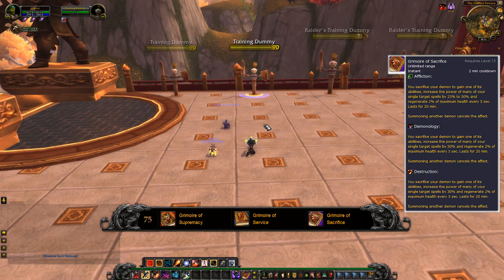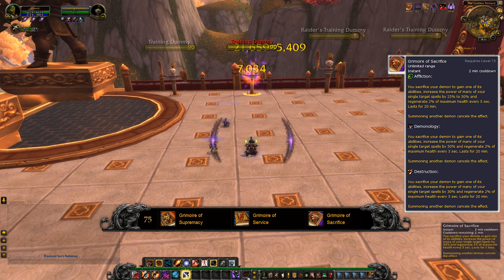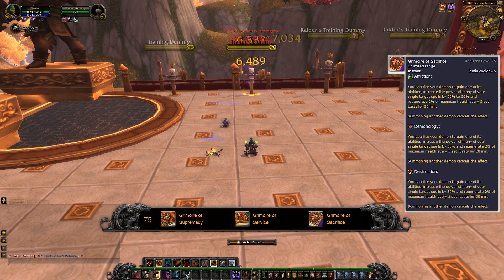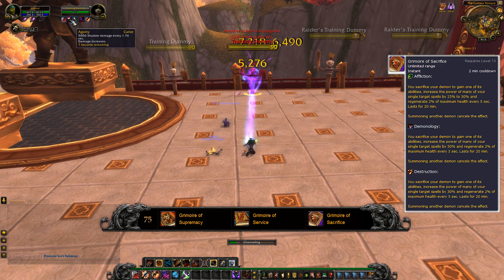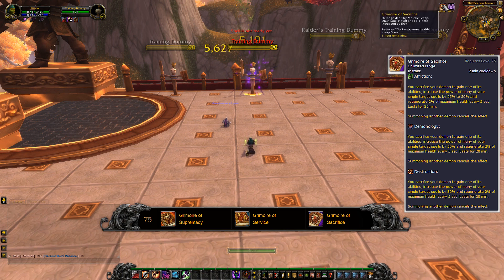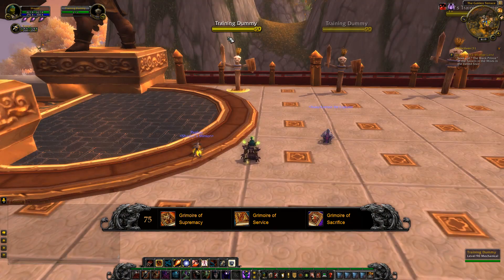The last one is Grimoire of Sacrifice. This makes you sacrifice your pet completely but enhances your abilities — for example, as Affliction you sacrifice your pet but your spells now do 50% more damage, though only specific spells dependent on spec. For Affliction, Grimoire of Sacrifice is ahead of all the other talents, simply because it buffs all of your DoTs and your filler by 50%, which is much higher than any pet.